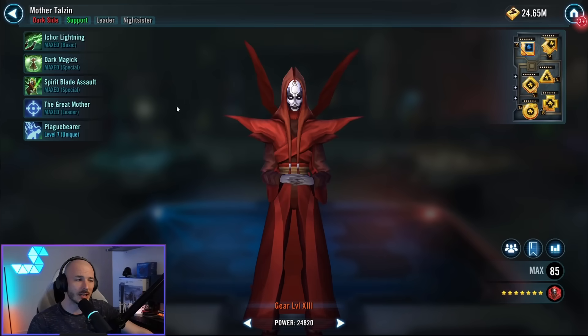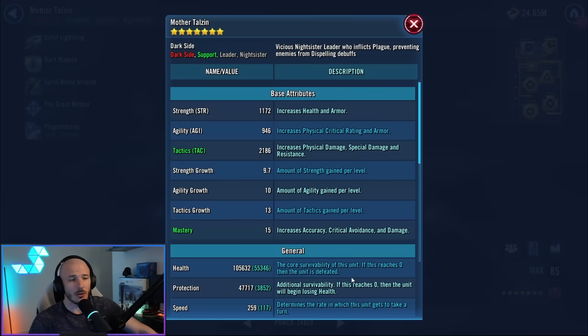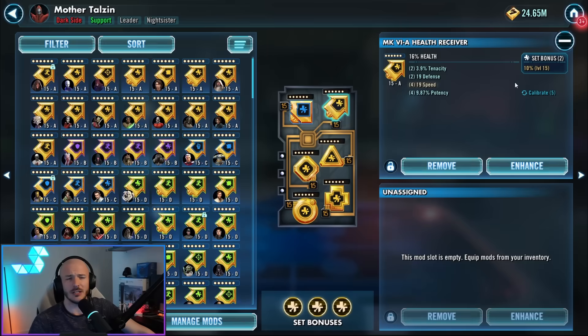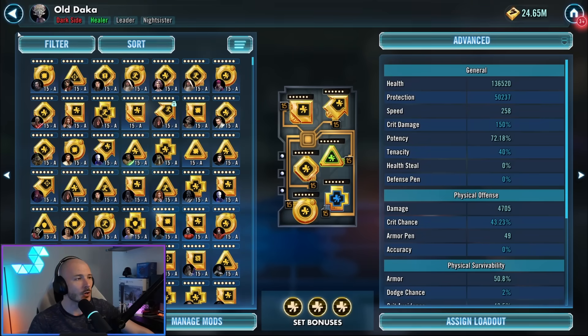You absolutely do want to have at least her leadership Zeta'd. It'd be great if you could have Plague Zeta'd as well, but it's not necessary as I've done it. So I have gone for bulk more than anything — all speed sets, all health sets over here on Mother Talzin, just health primaries out the wazoo. 105k health and 259 speed. Not a lot of speed. Little bit of potency over there — 75% potency in total.